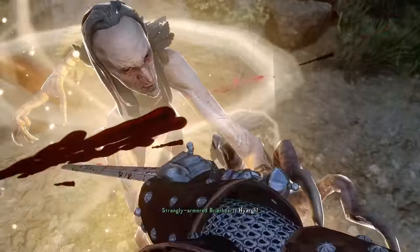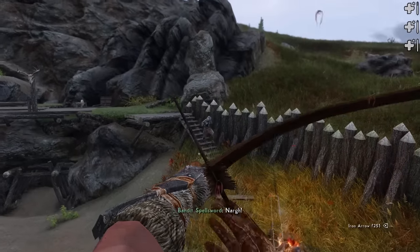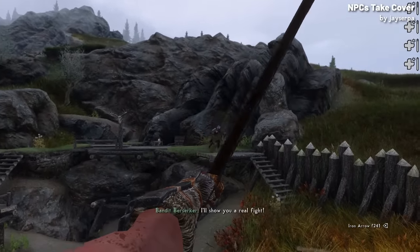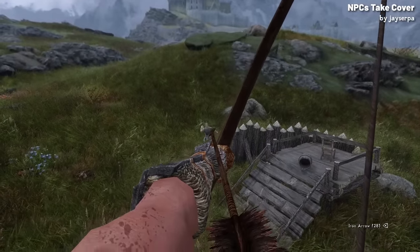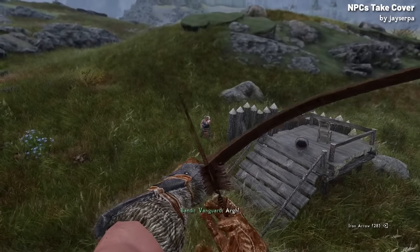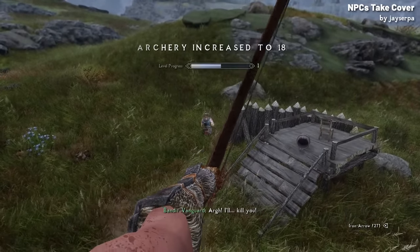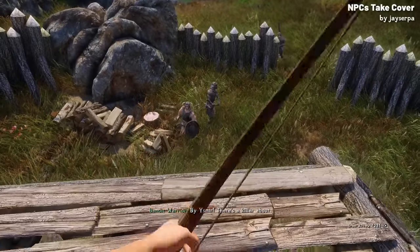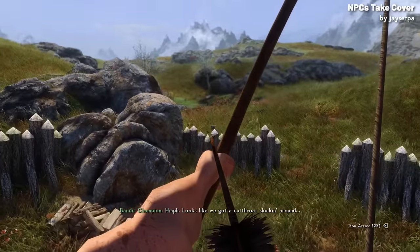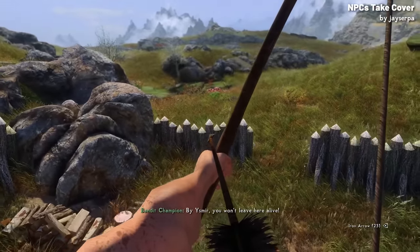Now for Jay Surfer's latest mod, we have NPCs Take Cover. This mod is especially for the sneak archers — as you've probably noticed, if you're standing on a cliff or ledge that NPCs can't climb, they just stare up at you cluelessly as you rain arrows down on them. This mod is here to fix that. Instead of the NPCs standing around brainlessly, they now know how to duck for cover, and they're actively trying to break your line of sight, moving more unpredictably as well.